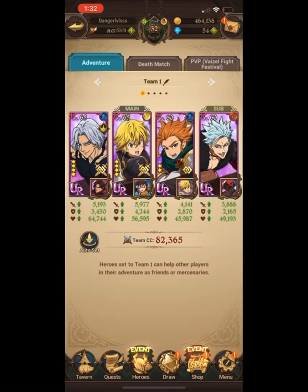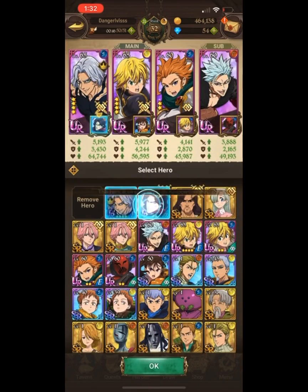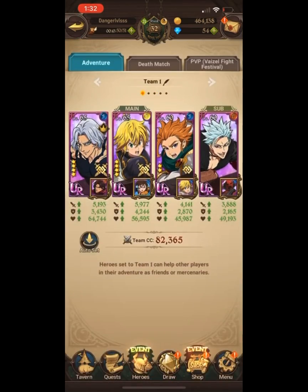Another thing to focus on is the attachment — or cross characters — the people in the background of your team. For example, Hendrickson and Dreyfus are a cross team, enabling a team special. Whatever stats Dreyfus has, those stats get added toward Hendrickson, potentially boosting his stats by 400 to 500 depending on his limit-breaking, gear, and strength.